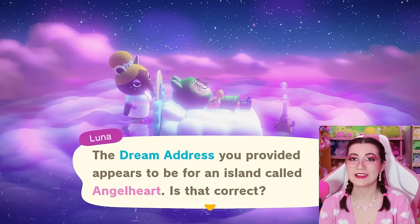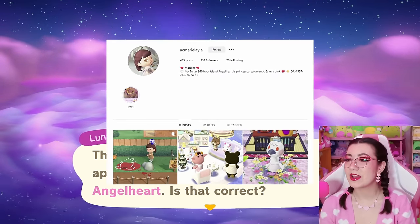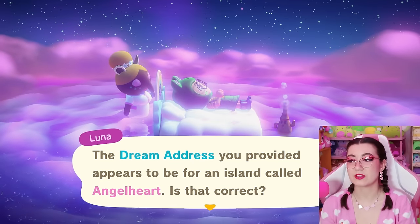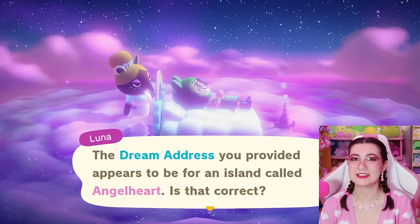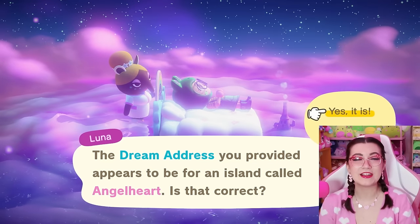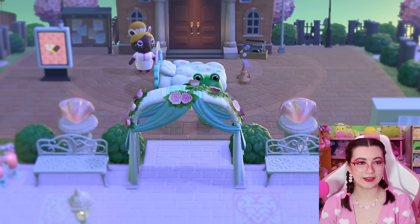Our first dream address is for the island Angel Heart, by AC Marie Layla on Instagram. They say the island is romantic slash lovecore themed and she is your one-stop honeymoon destination — so I'm very excited. This is going to be very romantic, very lovey-dovey. I'm so ready for this. I'm going to go ahead and scoot out of bed.